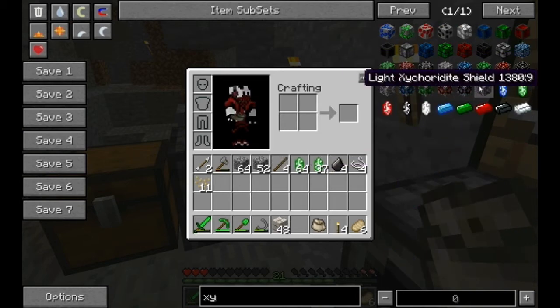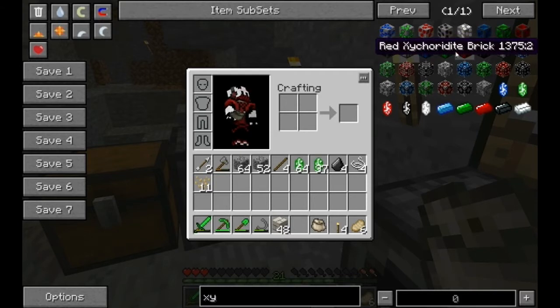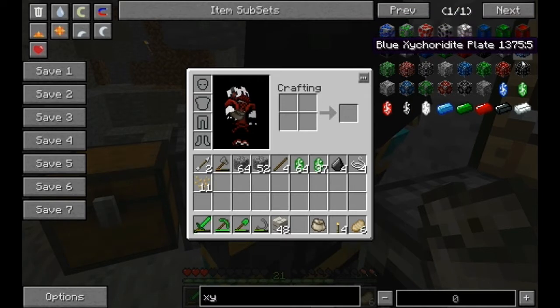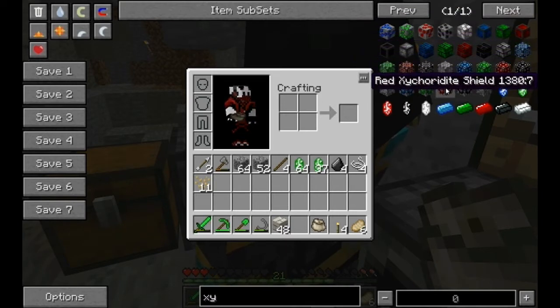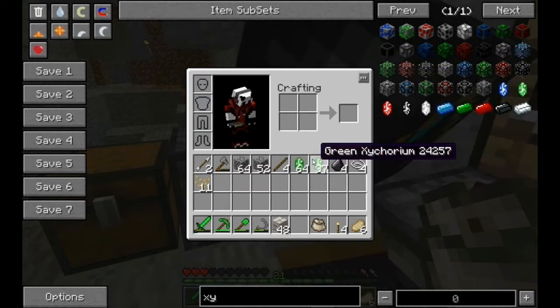What kind of blocks do you guys like? I kinda like the bricks. The bricks look pretty nice. I also like these ones — all the bricks that I went and got. These ones are pretty cool. The shields. Platforms. And plates. I'll probably just make a block for now.